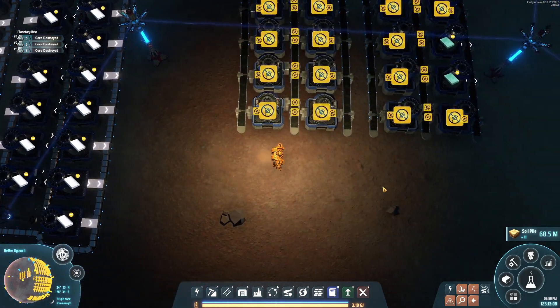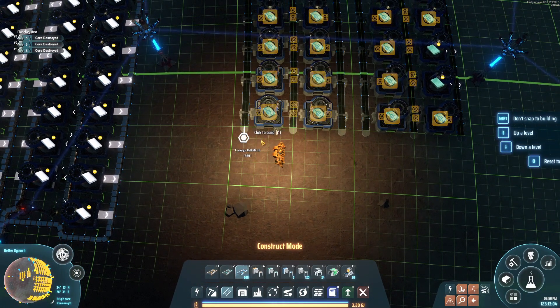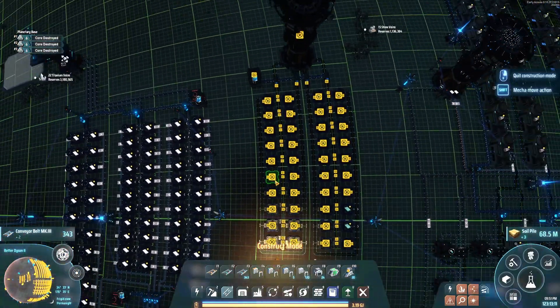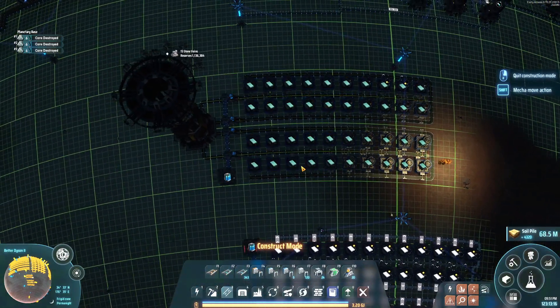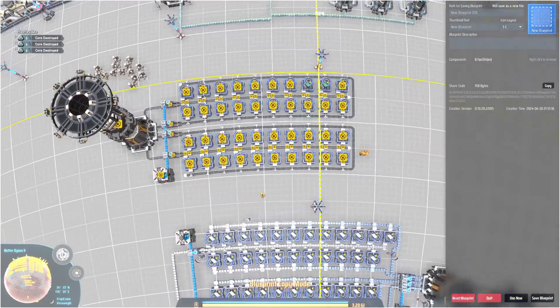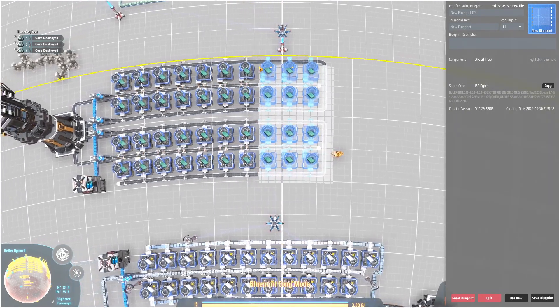Now let's hook up the output lines. This was ore in, output comes around and into here, and comes around into here. You know, this layout by itself would make a pretty decent blueprint — if I need another 40 smelters this is a good reusable design. Maybe I'll copy this and call it something like 'Ingots 40' — I think this one's worth saving.